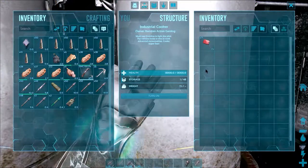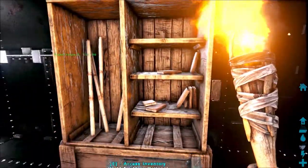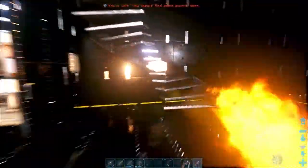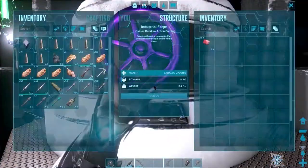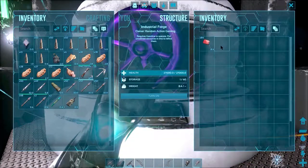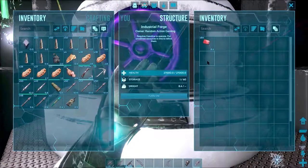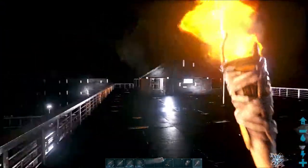I keep a bunch of raw fish meat because I have an exclusively fish-meat-eating bird — a Pelagornis. I've got an industrial grill that runs on gas. I've got an industrial cooker, which I can use to make things like soups, stews, combination meals, or any type of dye — combining different types of berries, maybe some spark powder or charcoal. I have an industrial refinery — this thing is like 20 times faster than a refining forge, turning metal ore into metal. Also gas powered.